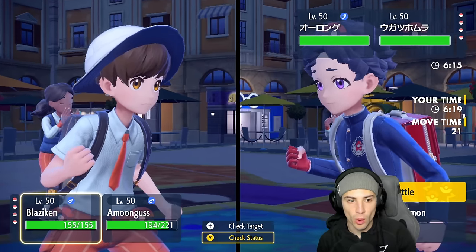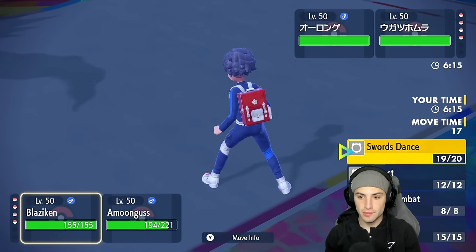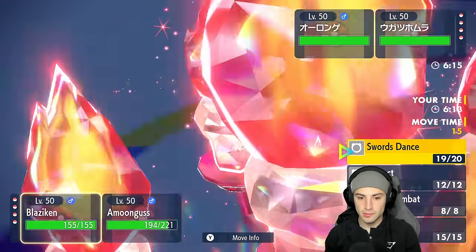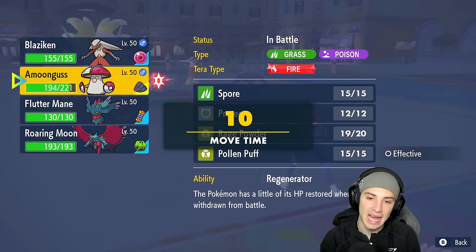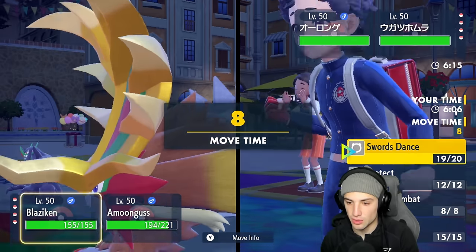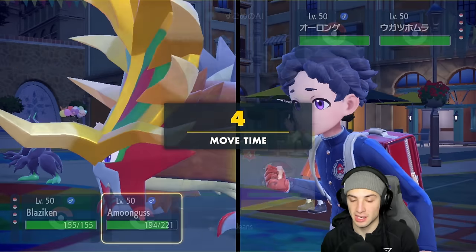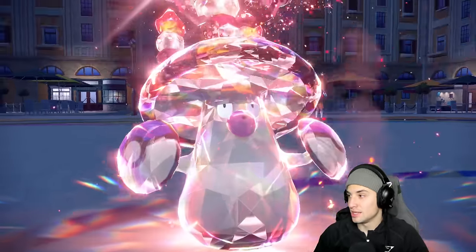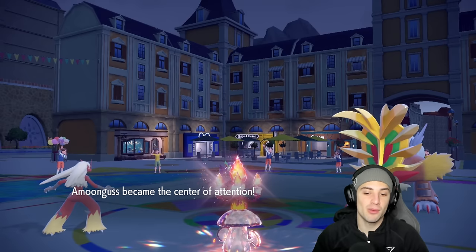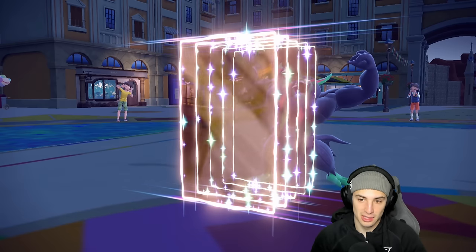They used Burning Bulwark and Reflect while I used Swords Dance. Wait - oh, I changed my typing from Terastallization so Black Sludge is now doing damage to me because I'm no longer a Poison type. Instead of healing me it's hurting me. That's so annoying - I was so confused about how I was taking damage.